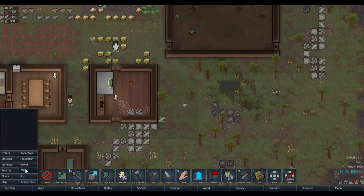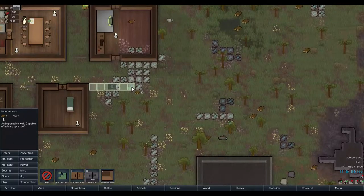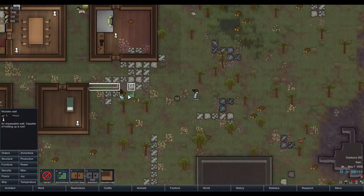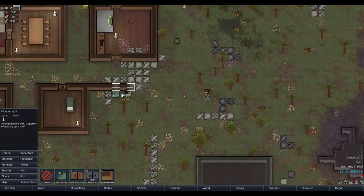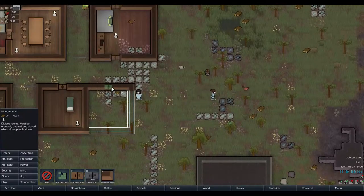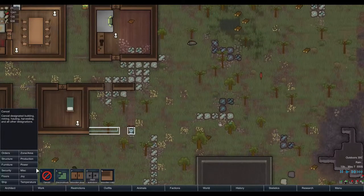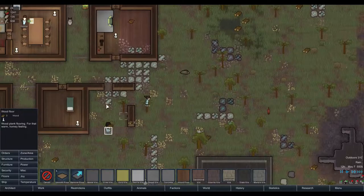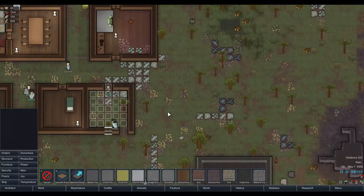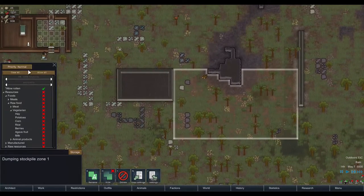Let's build on to the existing structure. We need five inside — one, two, three, four, five — and then two, three, four, five, six — like this, like that. Wooden door right here. Okay, floors, like so. Oh that's nice. Dumping zone, critical.